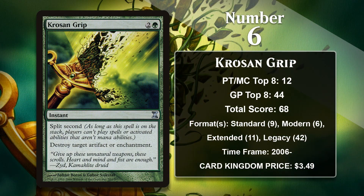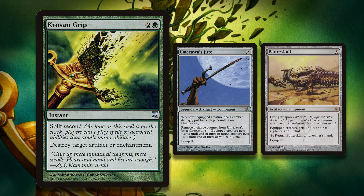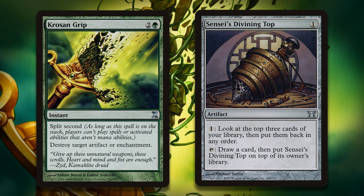At number 6, it is Krosan Grip, a Disenchant effect that comes with Split Second. Split Second is quite the powerful keyword, as it makes responding in any way to Krosan Grip pretty much impossible. This normally means it is uncounterable, and also means artifacts or enchantments with abilities won't get to use them before they get blown up. Legacy is by far the format where it's been played the most, as there are a number of artifacts with really obnoxious abilities that could normally be used in response. Your opponent not being able to bounce their Batterskull or use counters on an Umezawa's Jitte in response is pretty great. In the past, it was also good at dealing with Sensei's Divining Top, another artifact that is impossible to deal with in most situations.